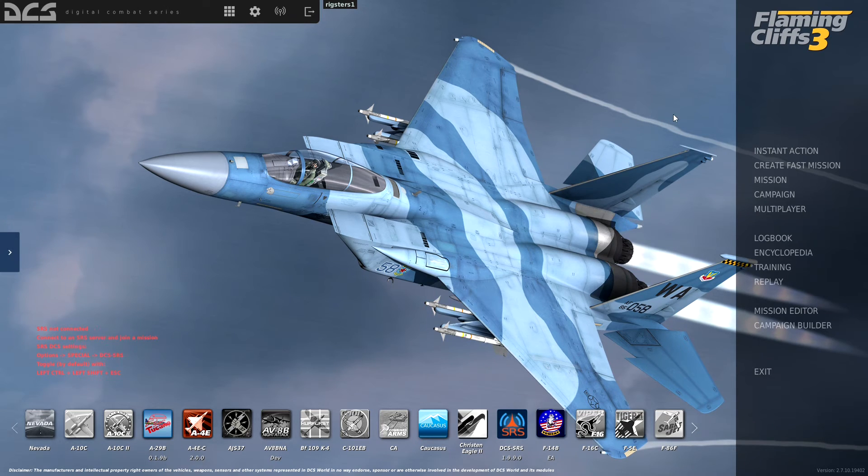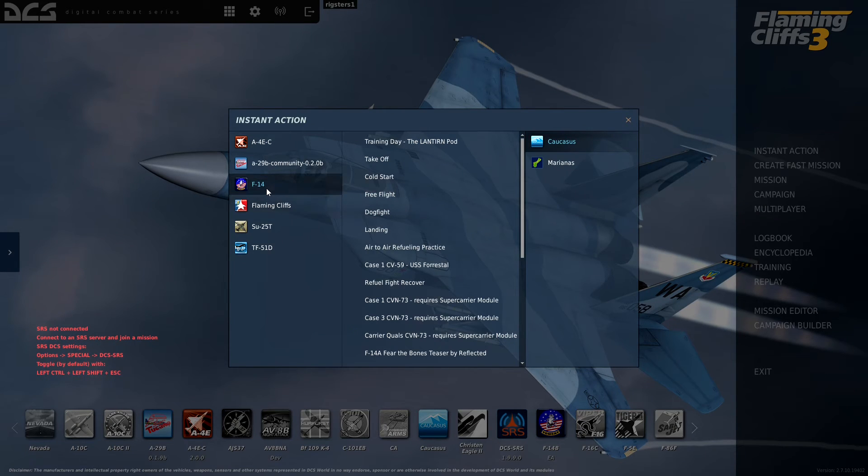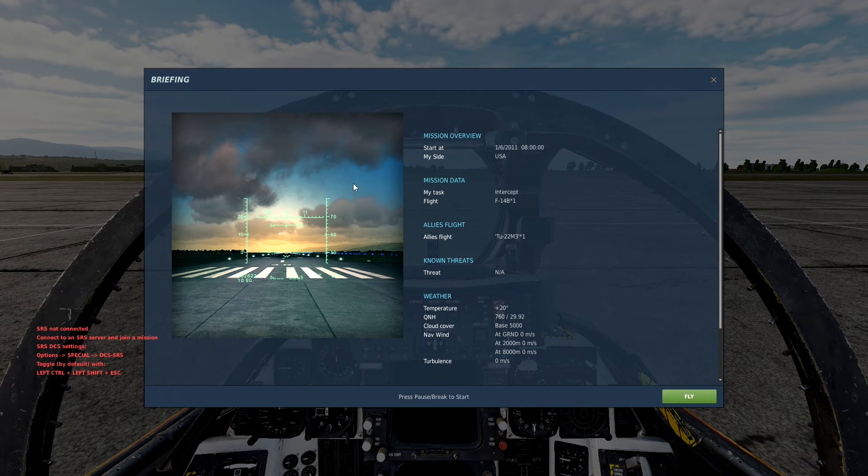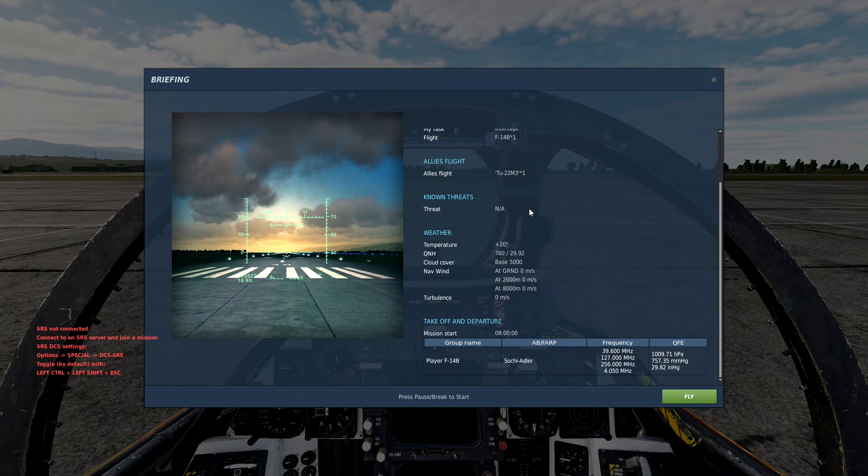If you want to follow along, you just do the DCS standalone installation — either beta or stable works. You can rent the F-14 module if you want to try it out. After you install the trial module, or buy it, you click on Instant Action, which is right here, then click on F-14 and then Cold Start. You'll be greeted with a briefing window. You don't really have to pay attention to this for now — we're just doing a cold start walkthrough — so just left-click on Fly.